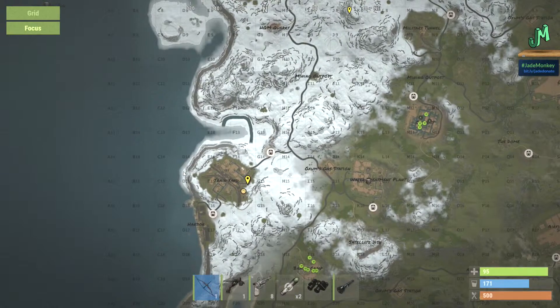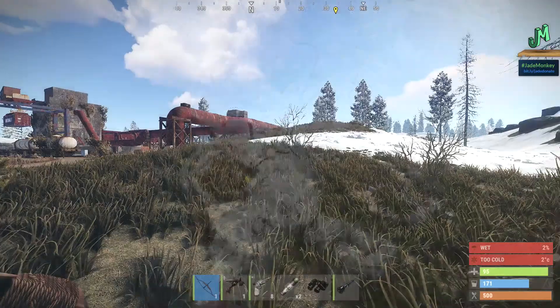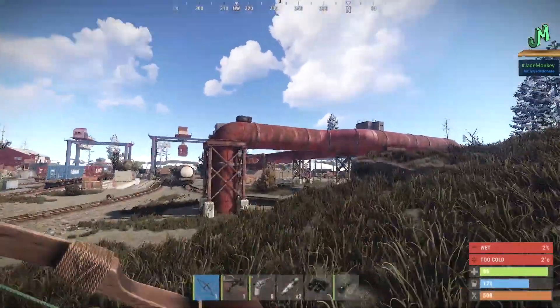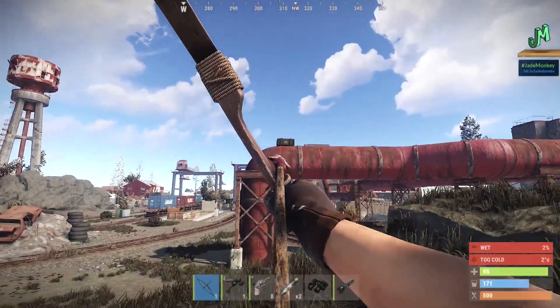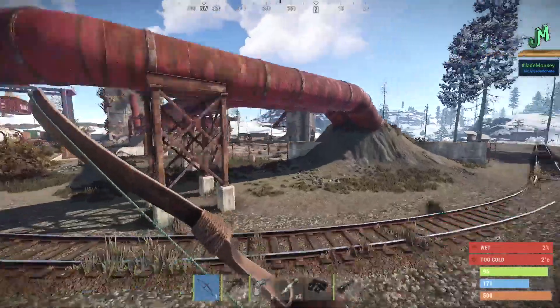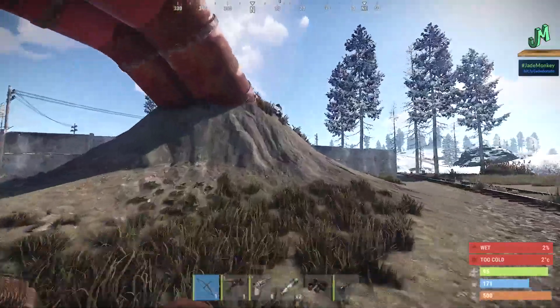There is a no-build zone around these monuments, so having an elevated location around here is good not only for the materials. Living next to this would definitely slingshot you. And look — we got another military crate. If you walk around this red tube, you should see it there, but it does expose you.